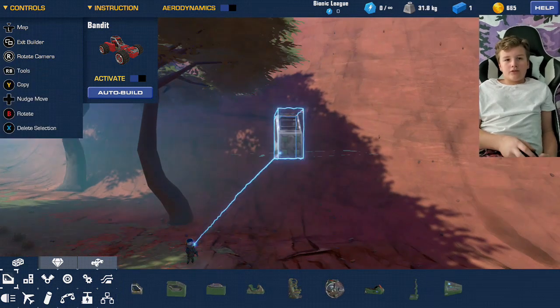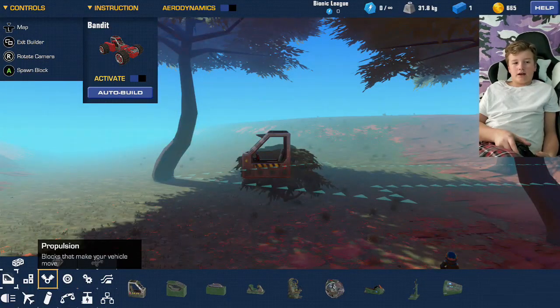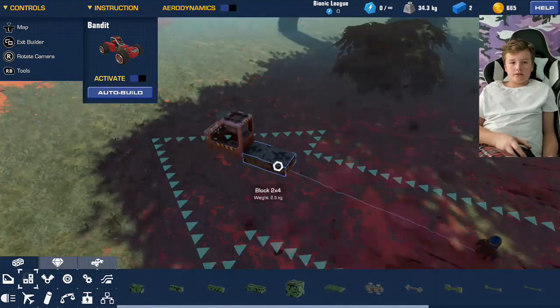Okay, so you want to start out with the seat — just any seat that you would like. I would prefer the plain old seat, because I think that works the best. Grab a piece to put right there.